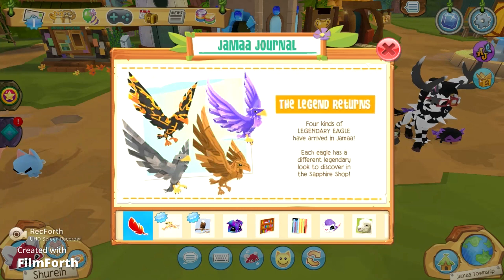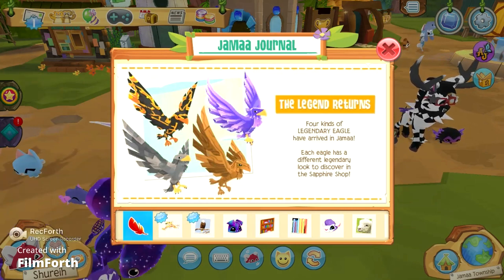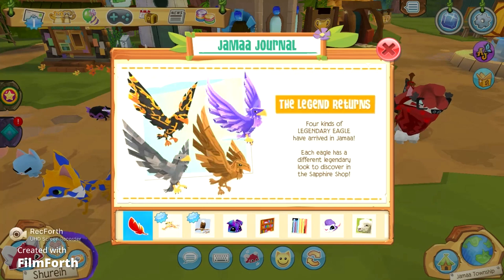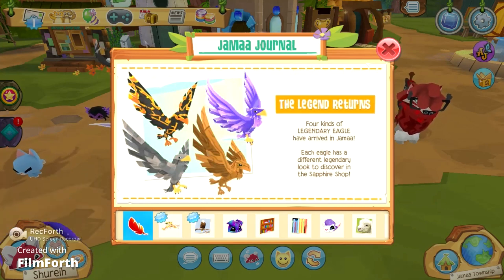Konnichiwa Sunny Koku citizens, this is Shure Hong here and today I'm back with a really exciting video. There has been a new update to Animal Jam Play Wild, and it looks like they have officially not brought one animal here but a total of four different animals. They are called legendary eagles — legendary returns — four kinds of legendary eagles have arrived in Jamaa.